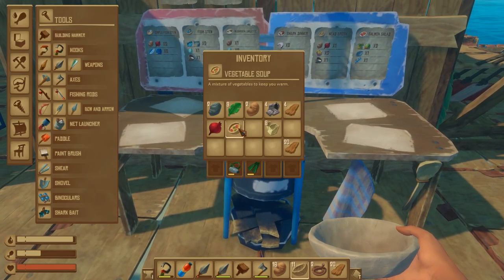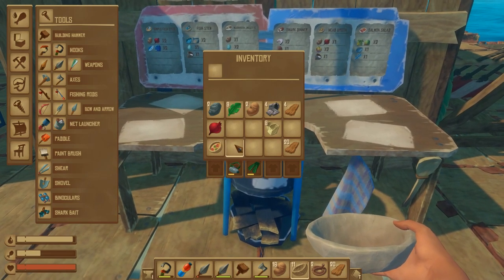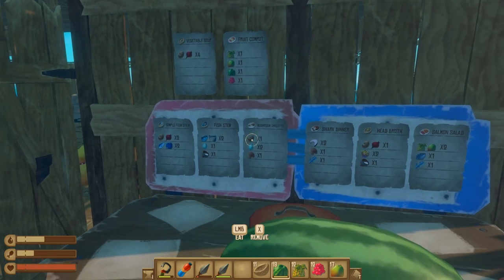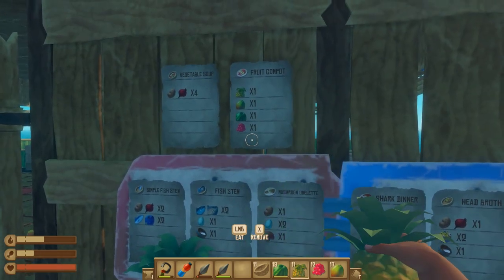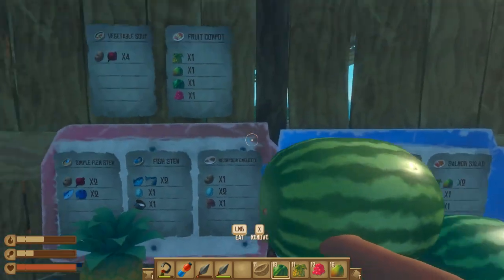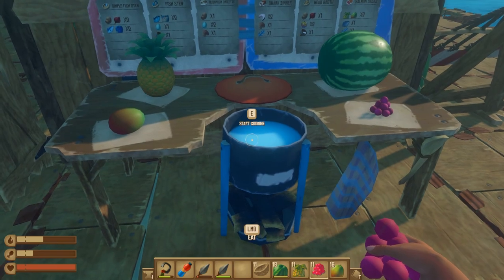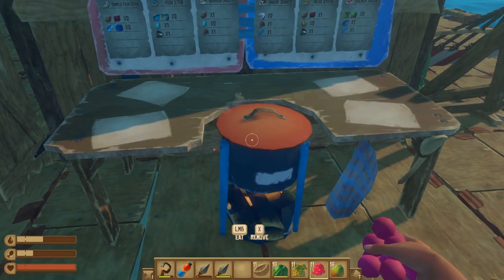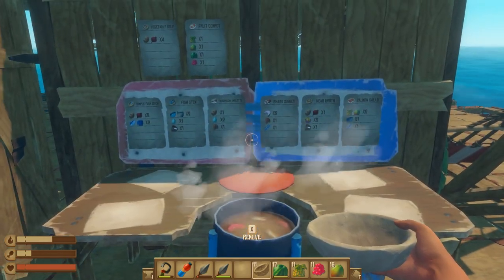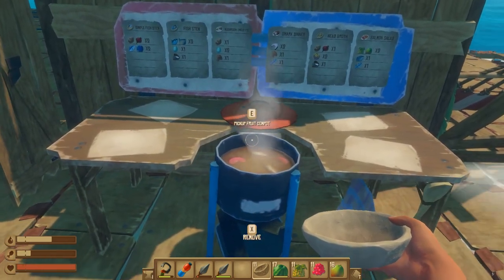In my inventory there is the vegetable soup — it says 'a mixture of vegetables to keep you warm.' Fruit compote needs one pineapple, one mango, one watermelon, and one red berry. Put those in the cooking pot and start cooking. Fruit compote takes two minutes and 30 seconds. Have your clay bowl equipped, press E to pick it up — you can pick it up twice, so you get two plates from fruit compote.